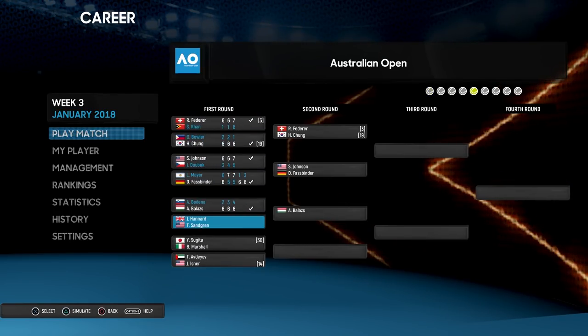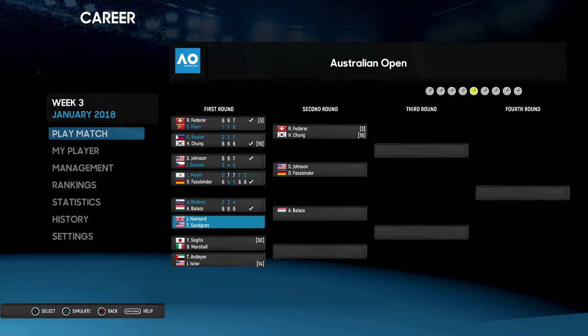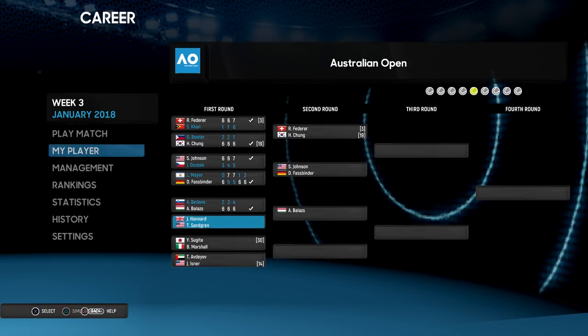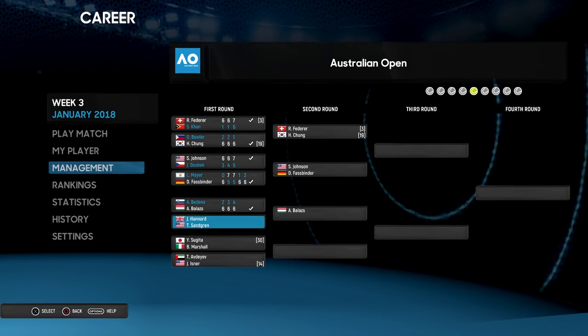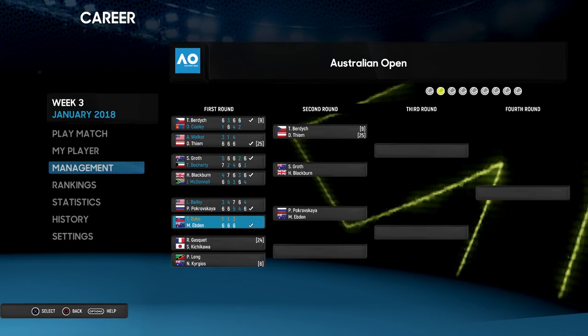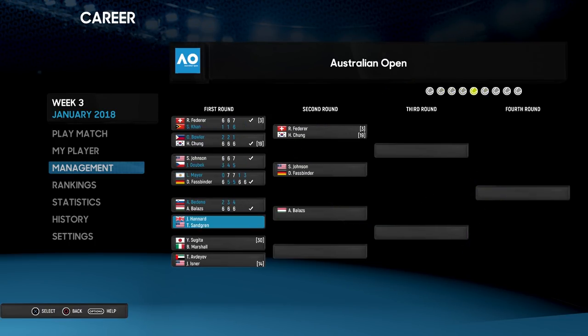Who are we going to be playing in the first round? We're playing Sandgren. Now the last time we played him, we lost the save after that. Isna's in our quarter of the draw. Is there a way to have a look at the rest of the tournament? I guess we're looking at it now.